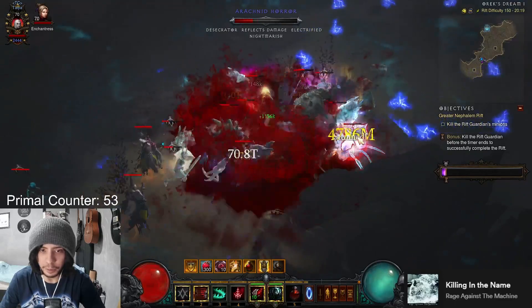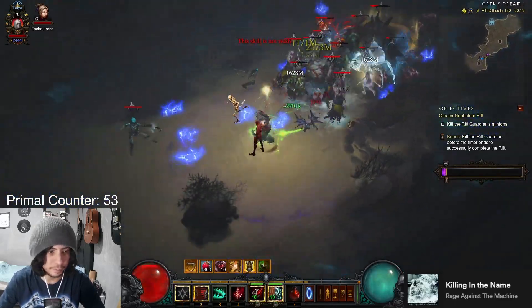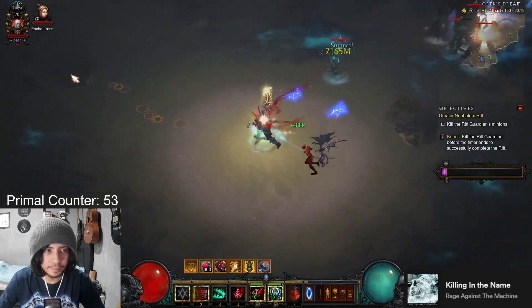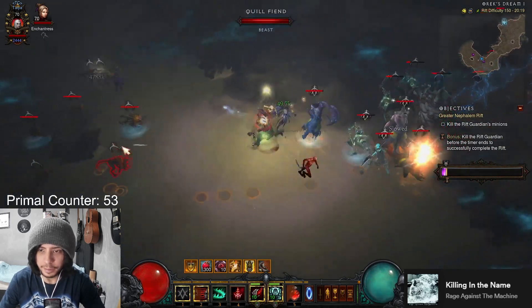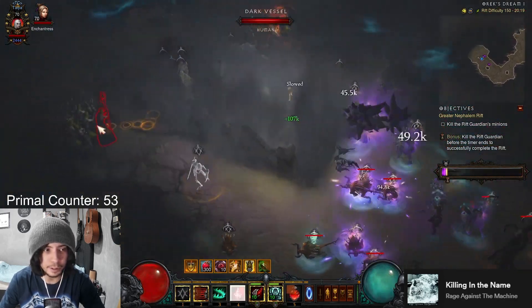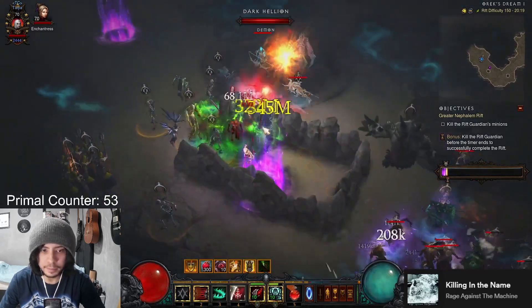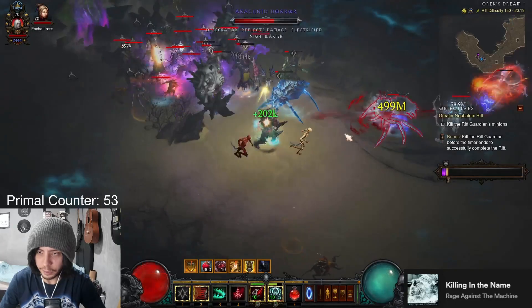So tag him, Bone Armor right on the physical, and go. Now there are just a few monsters, so I need to gather more. Make sure the Elites are coming — two, three, okay.